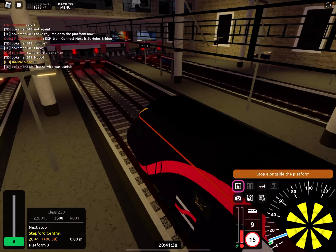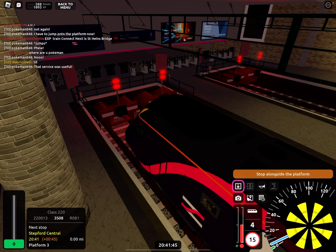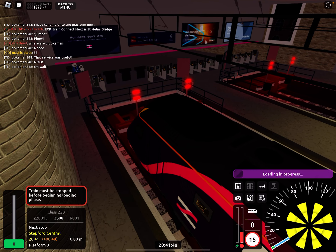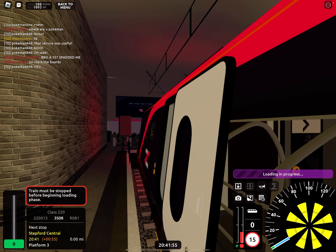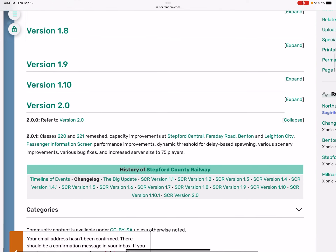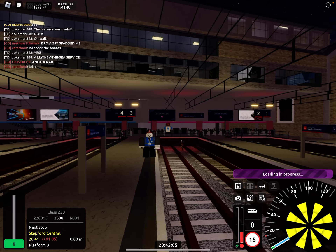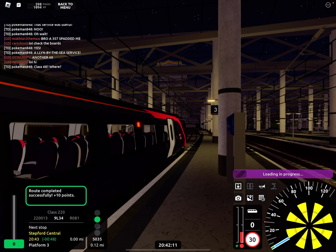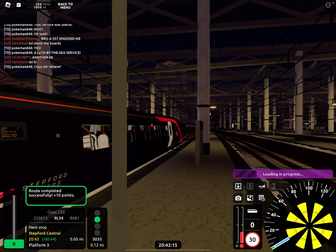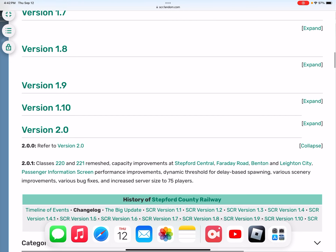I need to get this done. What other things are there? Dynamic threshold. Dynamic threshold. What's going on? What else is there? Various scenery improvements.